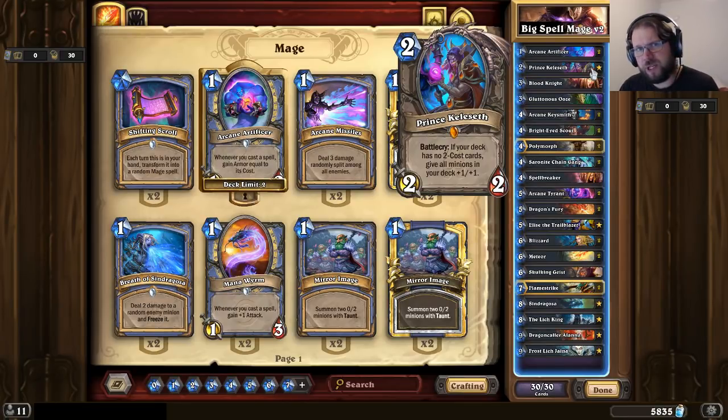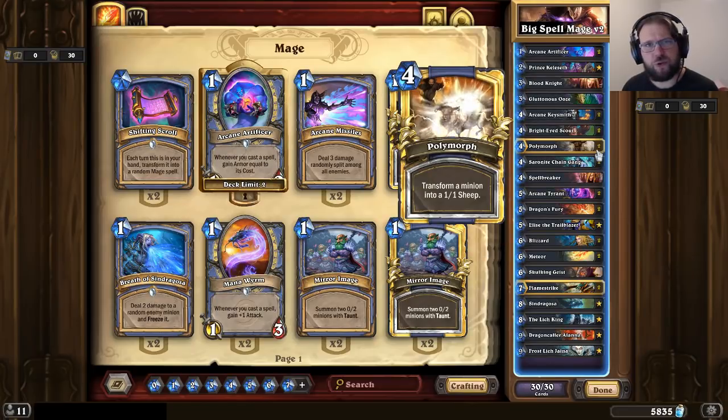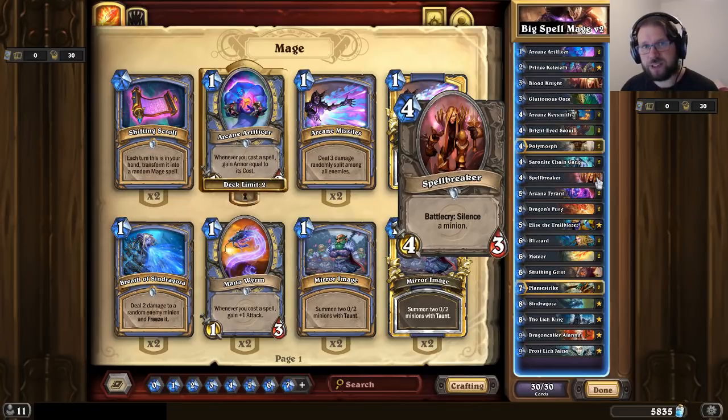You lose Raven Familiar, you lose Doomsayer, and in practice you lose Voodoo Doll because Voodoo Doll getting buffed means you can no longer ping it. To make up for that loss of Voodoo Doll, this deck runs one Spellbreaker. I found that just running two copies of Polymorph wasn't quite enough to deal with all sorts of deathrattles, so adding in a Spellbreaker significantly improved the deck.